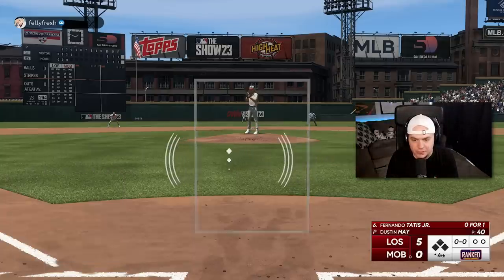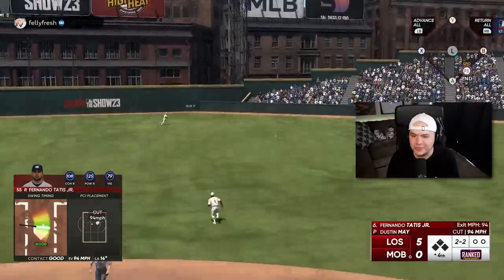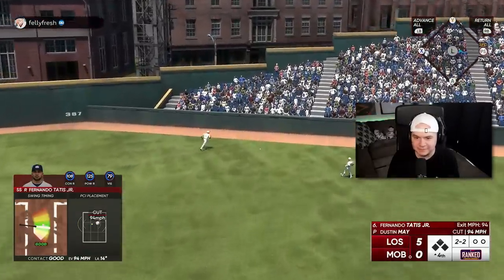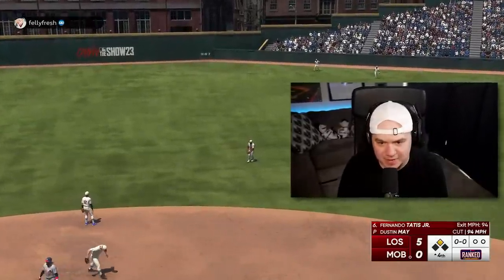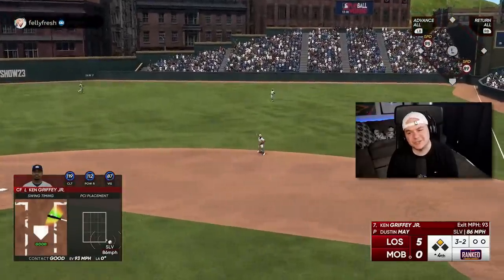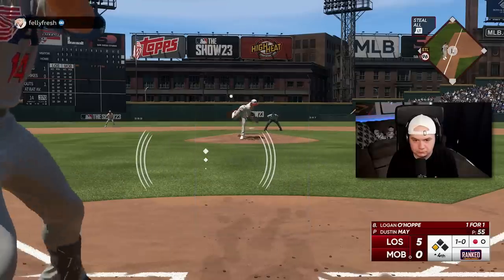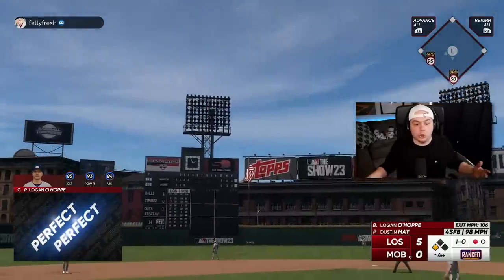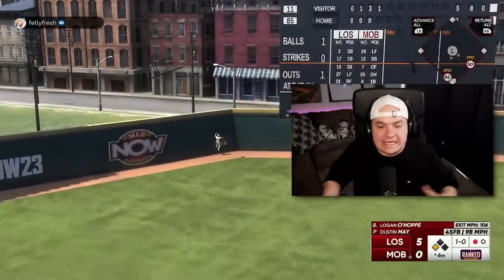I don't know what you're doing throwing a cutter over the middle to Fernando Tatis Jr. like that. Might be time to get Dustin May out of the game. Ball four. Come on, Logan O'Hoppe — drive another run. Logan O'Hoppe is ridiculous in this game. I don't even need to get Jorge Posada. Logan O'Hoppe has been an absolute stud for me.